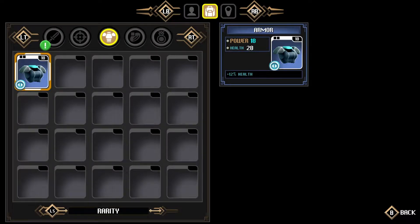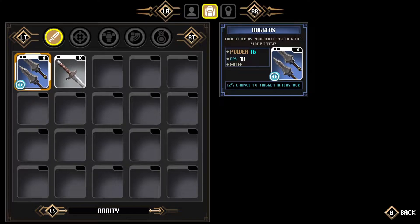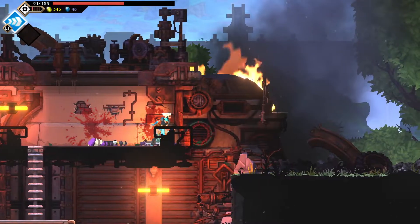The ring I picked up was just a straight health upgrade. And another weapon over here — daggers. Lower DPS but more power. I'm not too sure what that means at the moment, but it's got a 12% chance to trigger an Aftershock, so each hit has an increased chance to inflict status effects. Let's give it a go.